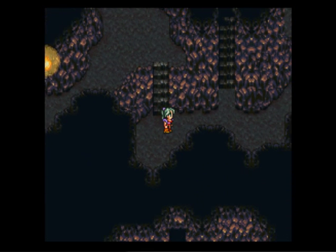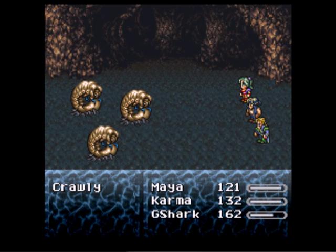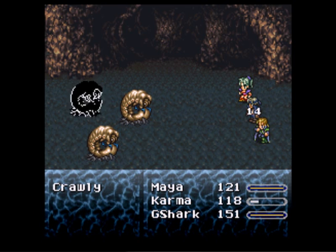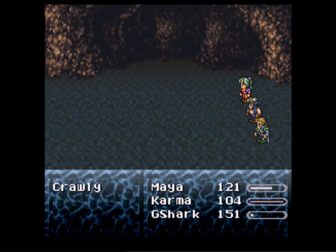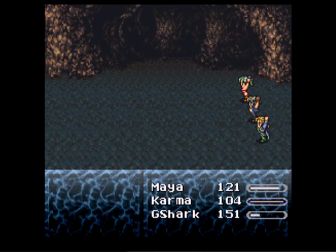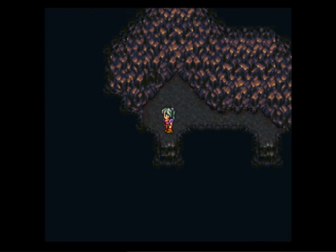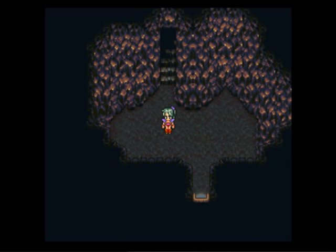Sometimes these fights — the amount of fights you get into is just annoying. And they're just dumping on Karma Jolt here, but Gnome Shark is gonna kill him. 360 gold pieces. And out of the cave I go.